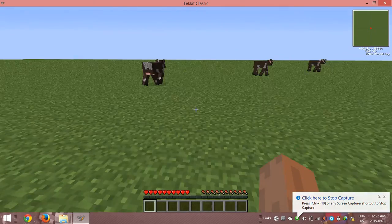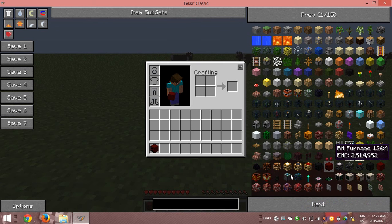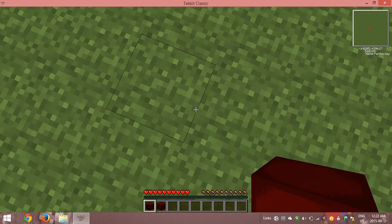Charlie here, and today I'm going to show you guys some duplication glitches in Tekken Classic. The first one is a pretty basic one that most people know, and it is with the red matter furnace.